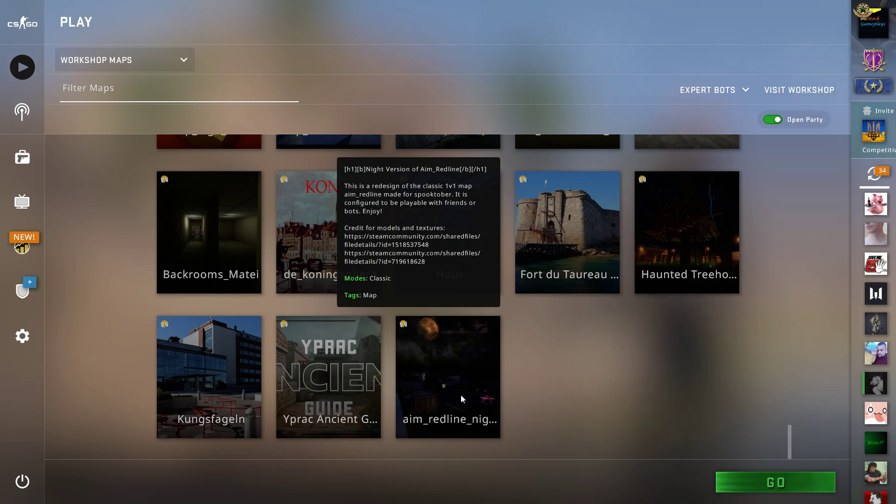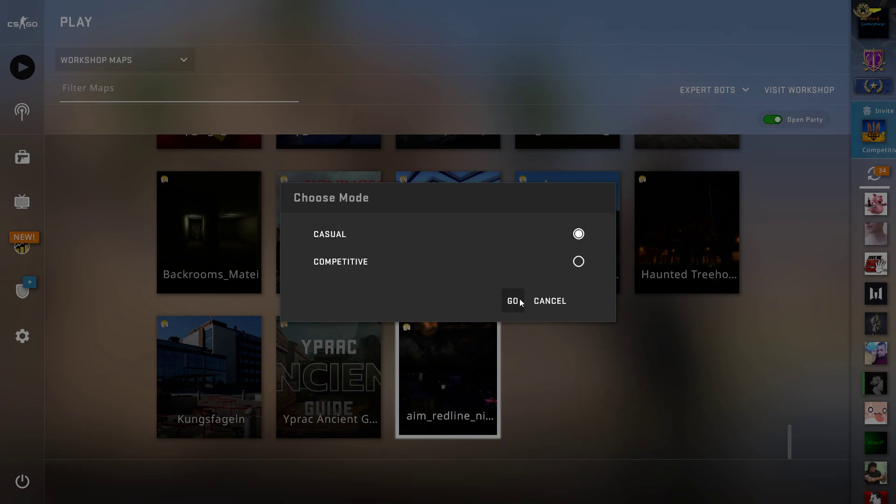Hey, what's up, welcome to a new video. Today I'm going to review another workshop map related to Halloween. Today's map is going to be Redline Night. I don't know how they redesigned it, but I decided to try it out. I'll go for the casual mode.